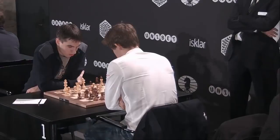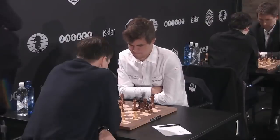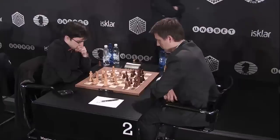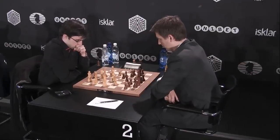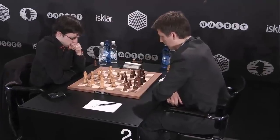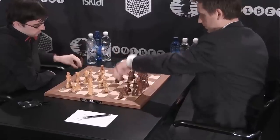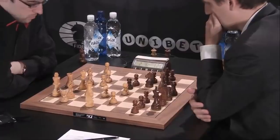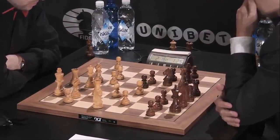On the adjacent board we have the other co-leaders, Vachier-Lagrave and Socko. So far an equal position with doubled c-pawns for white. There we see those guys — MVL and Socko. I'm surprised to see Socko up there; I've known him for a long time, very nice guy, very strong solid Grandmaster from Poland. I think I've beaten him in the occasional blitz game, so he really should have no business up on that stage. But it looks like he's having a great tournament.